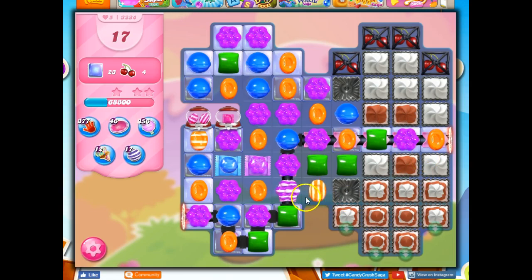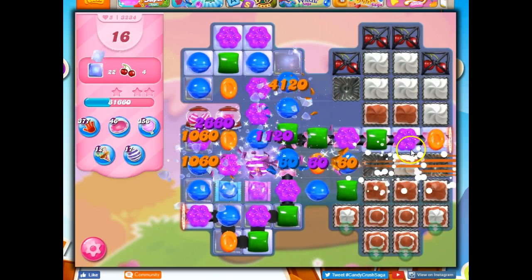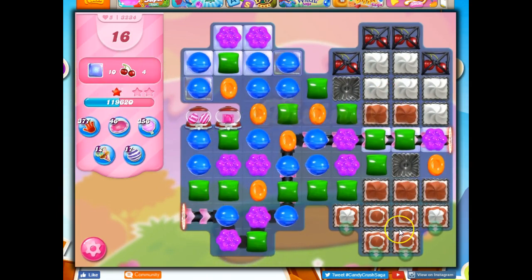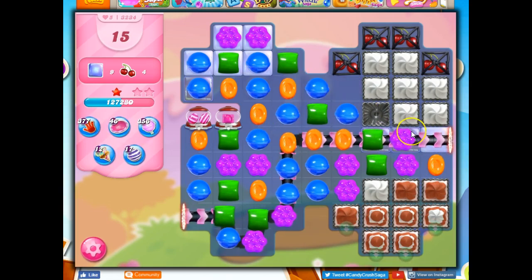Now I've got a striped-striped opportunity, which would at least clear some of this out. But the way this is, unless I could get it onto the conveyor belt and bring it over, it's going to be hard to have this influence the top area. It can influence the bottom area. But the problem is, with only a few colors on the board, it would be hard to allow it to come all the way over there. Things would likely just explode on their own.